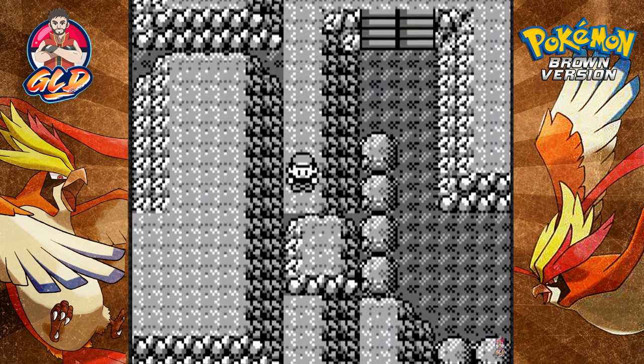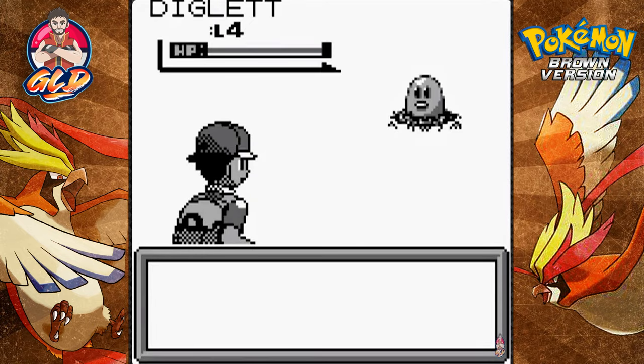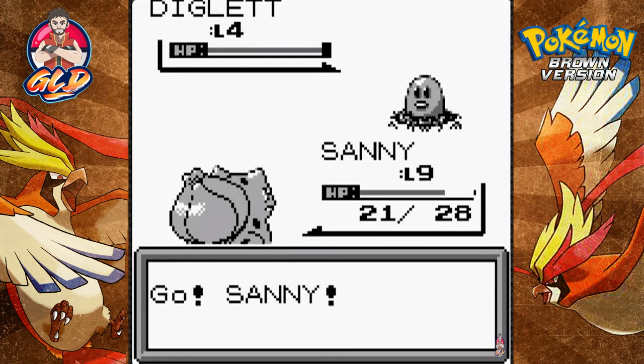There are a lot of Zubats in here I don't want anything from, so let's get out of here. I know I have a Repel but I kind of don't want to use it right now because I don't know if we're in the final stretch.